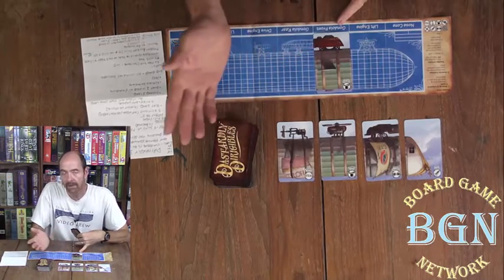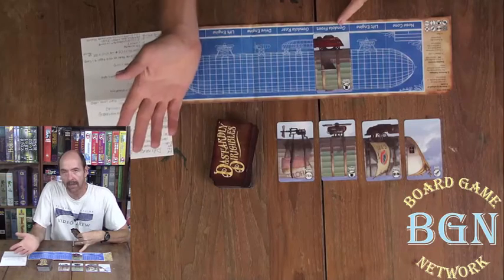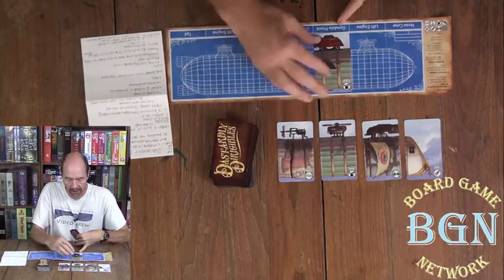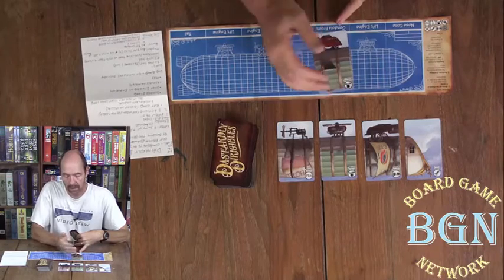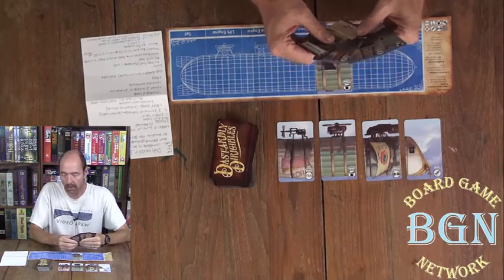When I play a card — say gondola front — any other player that has a gondola front in their hand has to play it too. Everybody has dealt five cards at the beginning of the game, so on their first turn they will have cards in their hand. So they play a gondola front also if you play one.